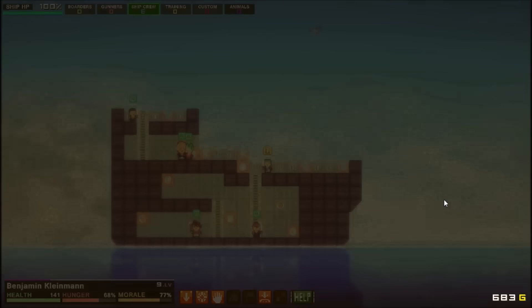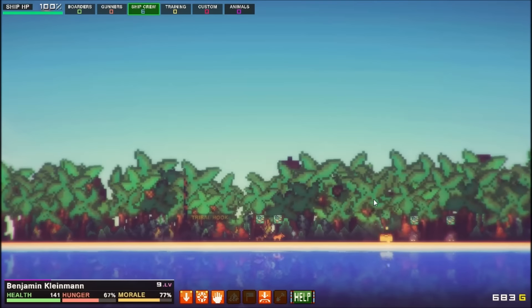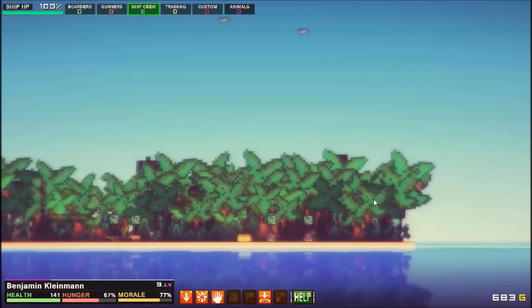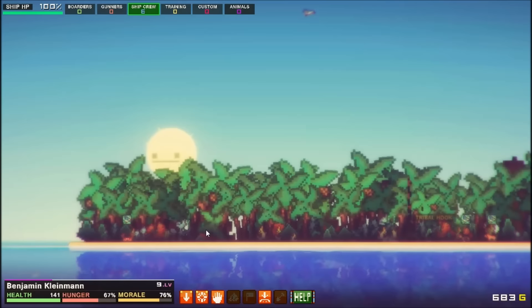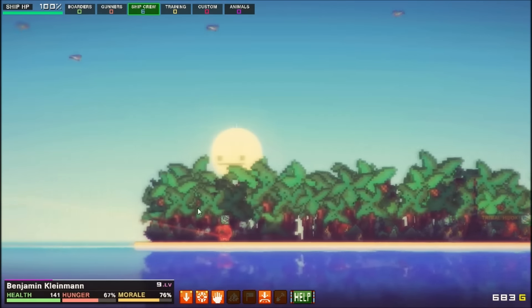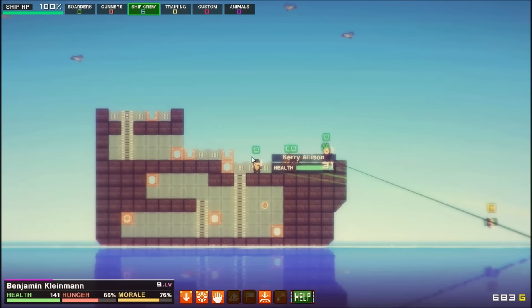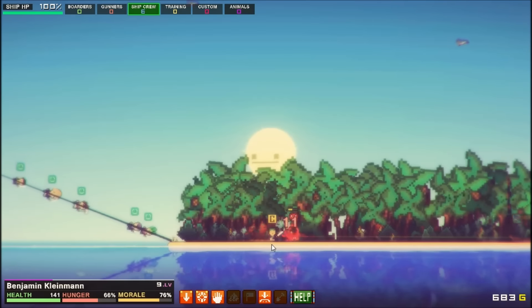So where are we now? Another island with a tribal hook and some wild animals. Well, we're not gonna mess with the tribal hook — we know better than that. But we will mess with some animals and loot this treasure chest. Gotta get these guys leveled up a bit, so we'll fight some crabs and some wild dogs.